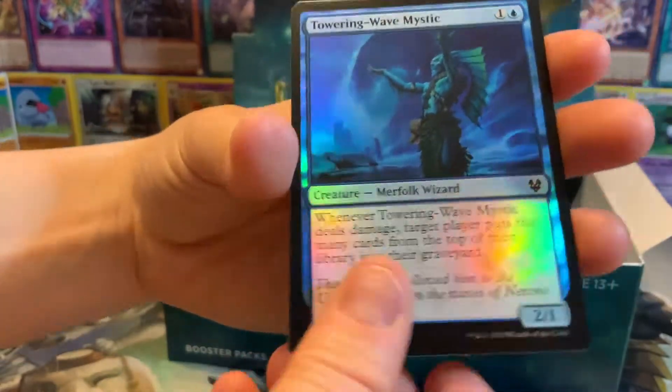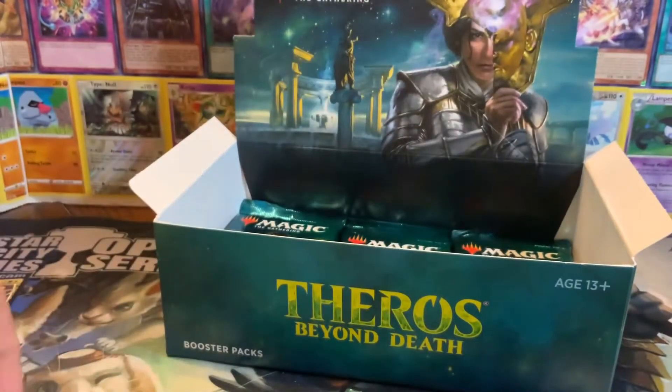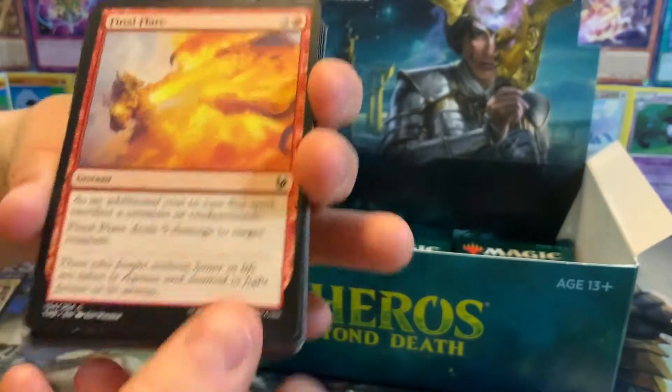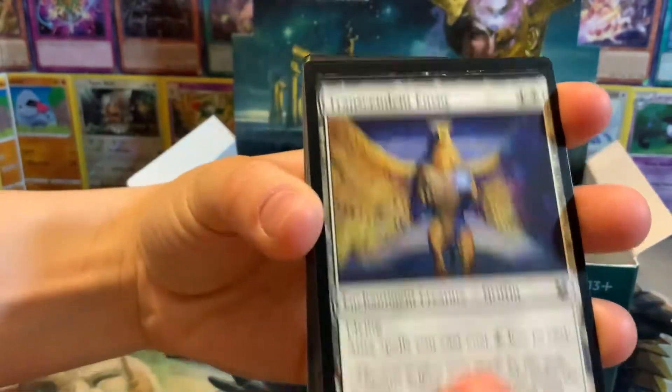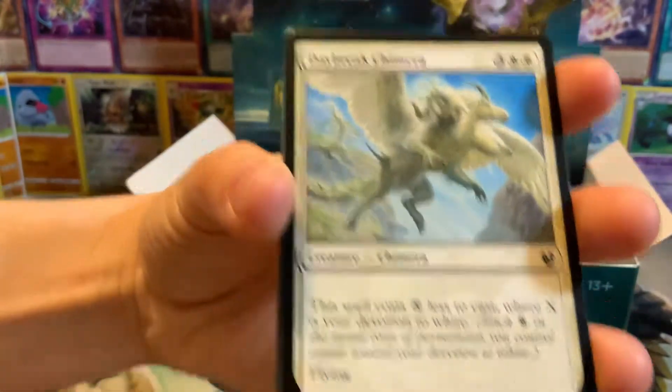Heliod's Intervention. So we've gotten three of the five Interventions. We haven't seen Nylea's or Erebos's, but we've seen the other three. I haven't seen any of the gods - I'd like to have a god come up soon. Thassa is the most expensive. There's Nylea's Intervention, as I say that. I'd like to see Thassa. Erebos is pretty cool. The new Heliod is also very good, so either the white or the blue god would be okay with me.